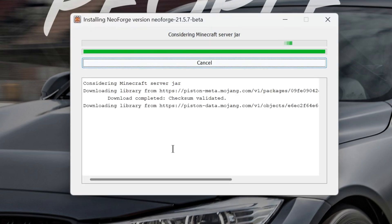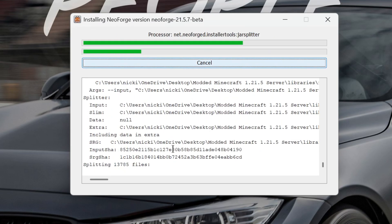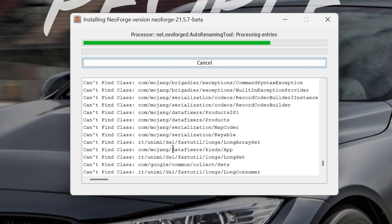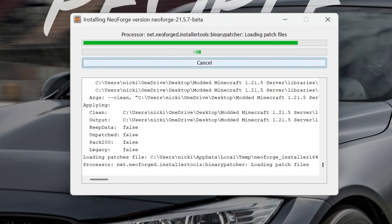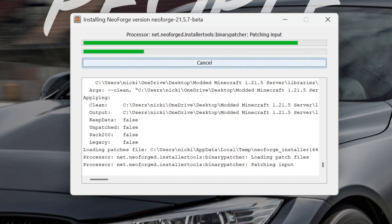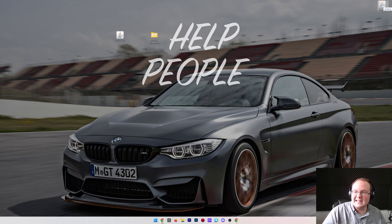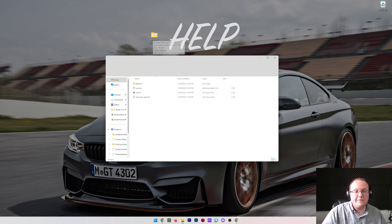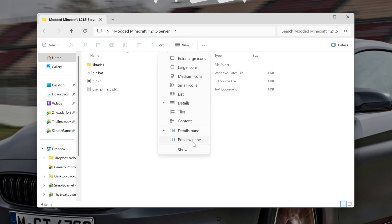Select your 'Modded Minecraft 1.21.5 Server' folder and click 'Select'. The red box disappears and you can click 'Proceed'. It will now install everything needed to get the NeoForge server up and running into that folder. Once finished, it will confirm everything was successfully added — you'll see the files appear in that folder. Click OK and you can delete the NeoForge installer.